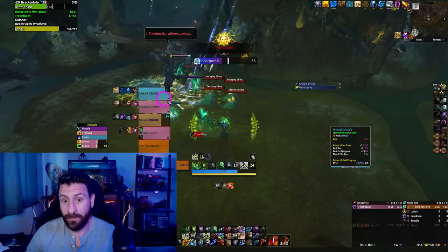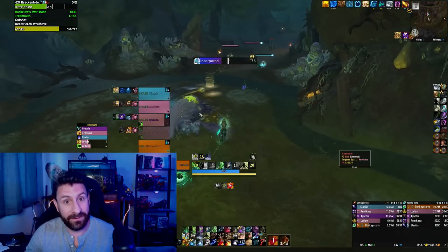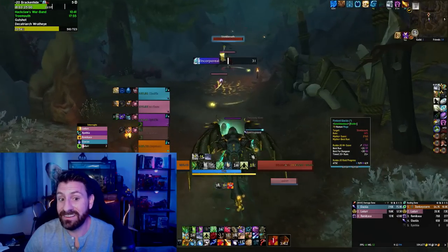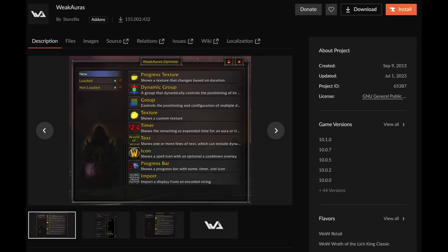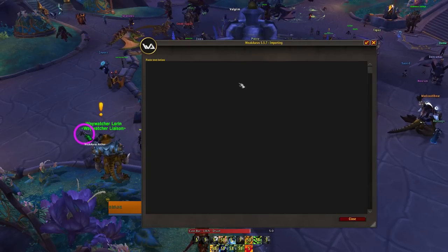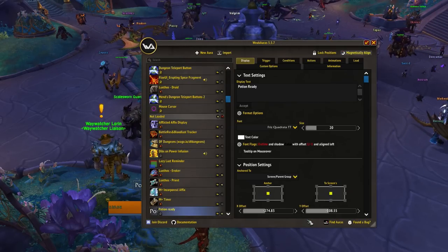All these WeakAuras are available on WAGO.io. I did not make a single one of them myself, and I don't take credit for them in any way other than just really appreciating the geniuses who made them. If you don't already use WeakAuras, head over to the CurseForge website and download the WeakAuras add-on. From there, you can type slash wa in-game, click on import, and then paste an import string from a website like WAGO.io.